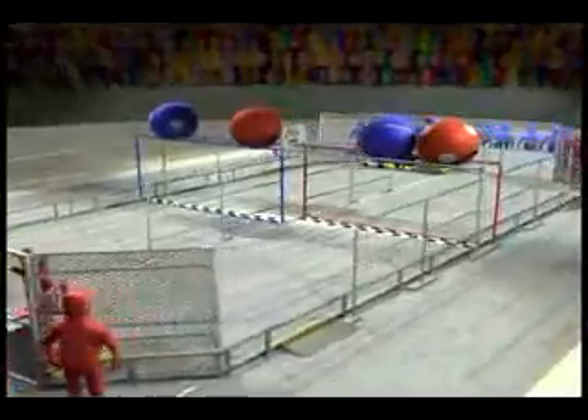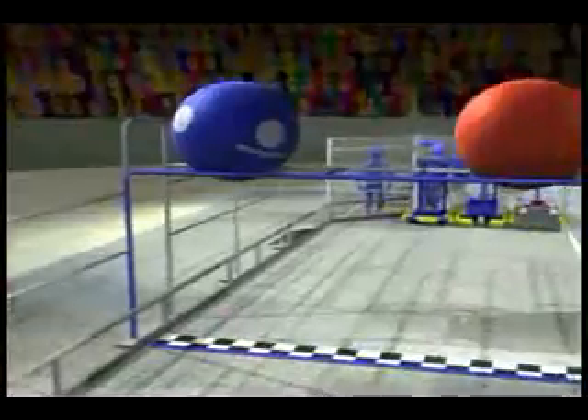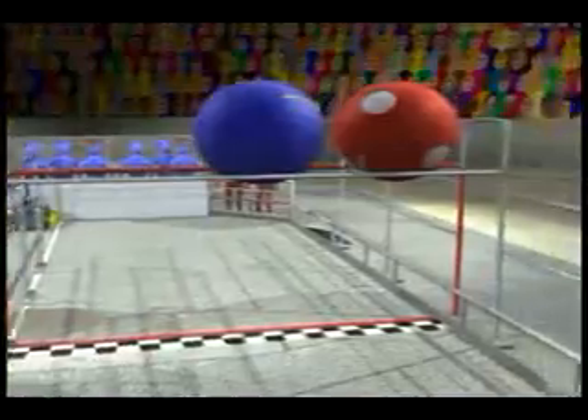Each team is composed of drivers, a coach, and a new position, the Robocoach. The center of the track is spanned by the overpass, which is six and a half feet above the floor. A six foot tall lane divider runs down the midline of the track. These two structures help define the finish lines on the red and the blue lanes of the track.